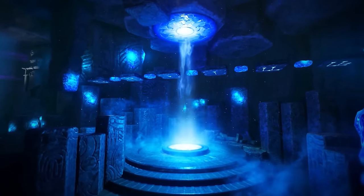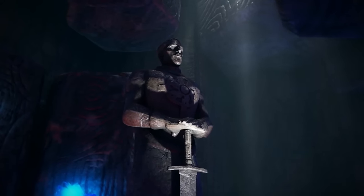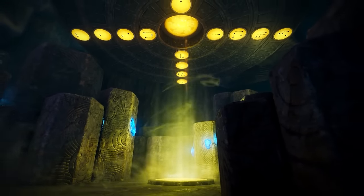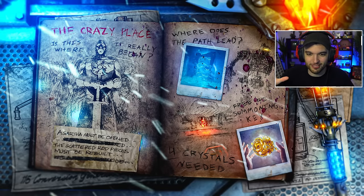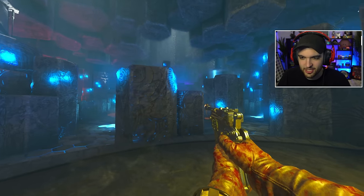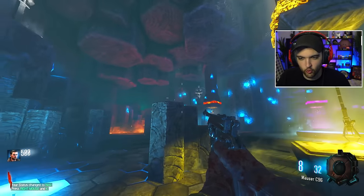Ladies and gentlemen, welcome everybody to the Crazy Place. The Crazy Place is essentially a new version of Origins which revolves not around the overworld, but actually about the underworld. It has all the staffs, all the ultimate versions of staffs, Easter egg side Easter eggs, Maxis drone, shield - everything that you know about Origins is in this map. Just this intro splash screen is absolutely insane. This is so high quality.